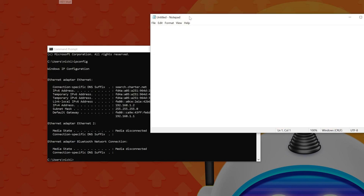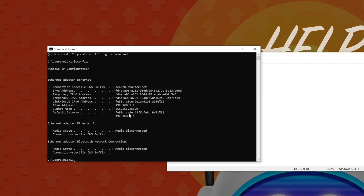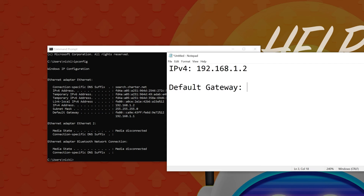There are some numbers we want to get from ipconfig, so write these down in Notepad or anywhere you like. What we want is our IPv4 address — in my case it's 192.168.1.2. We also want our Default Gateway. You want the one that's just numbers — not the complicated string with colons. In my case the Default Gateway is 192.168.1.1.